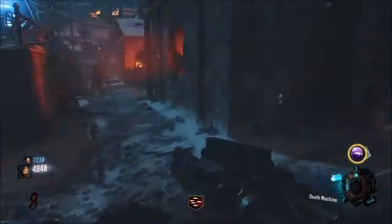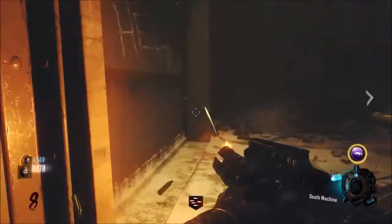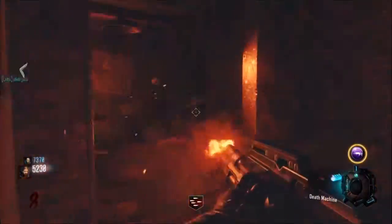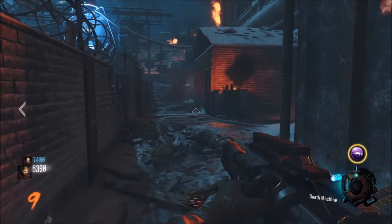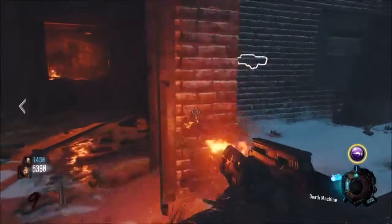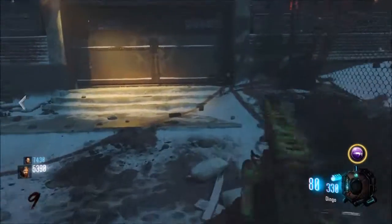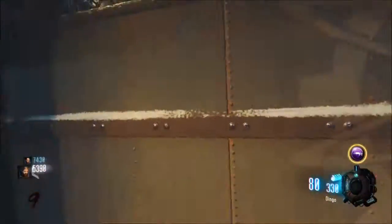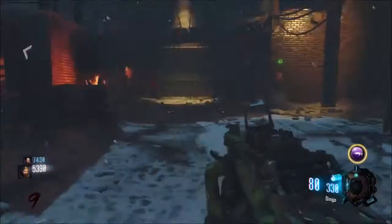Yeah, yeah — death machine time! Oh my god it hit both of them — I was just about to say let's keep a zombie and it hit both of them. After wave 10 it starts getting hard without Pack-a-Punched weapons. At the end of this run we have to be careful and try to keep a zombie. Do you want me to open up this one to catwalk? No, because it's actually a bit harder to farm catwalk — zombies can come at our backs. We can still run around and train though.